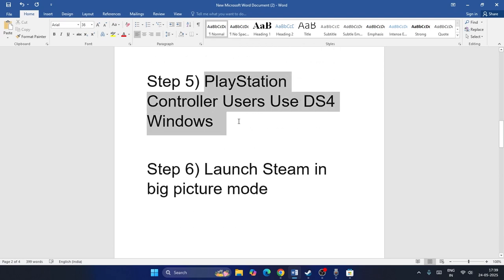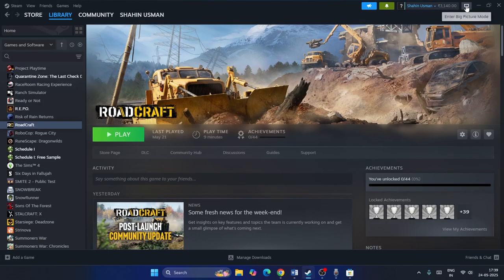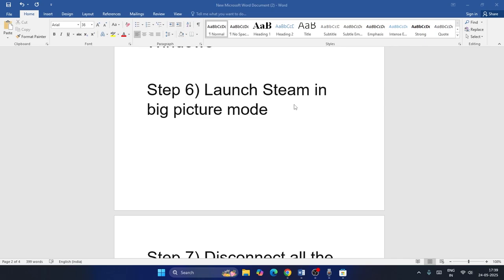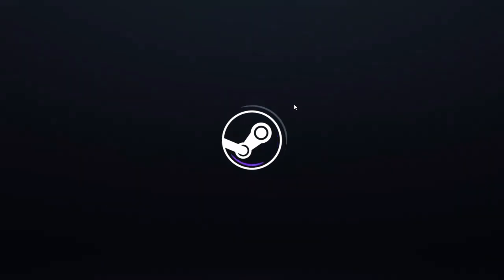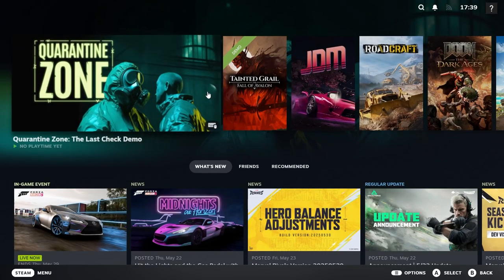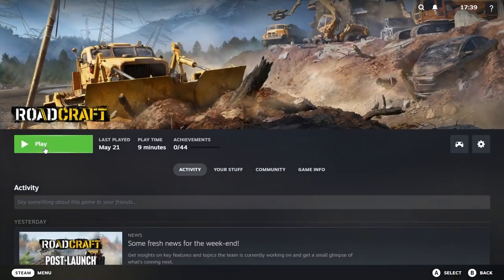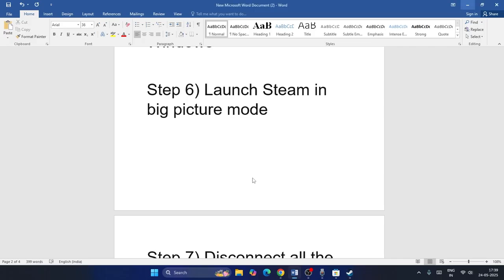For PlayStation controller users with DS4Windows, also try launching the game in Steam's Big Picture Mode. Click on Big Picture Mode, then navigate to your Library, find Roadcraft, and play the game. Check if the controller works in Big Picture Mode. When done, go to Steam and exit Big Picture Mode.